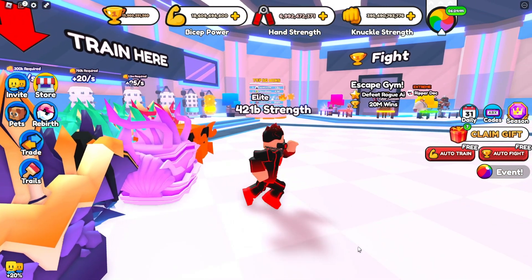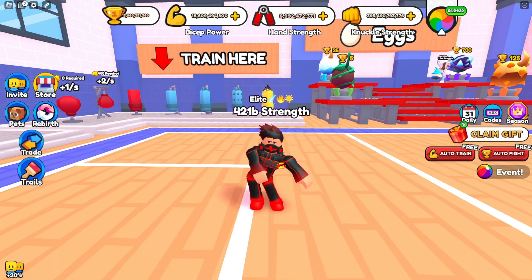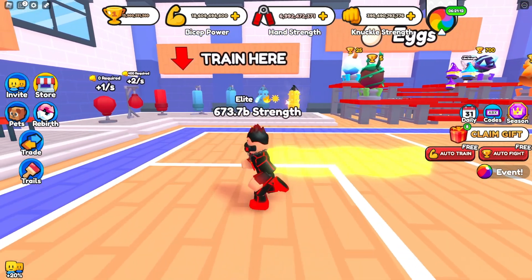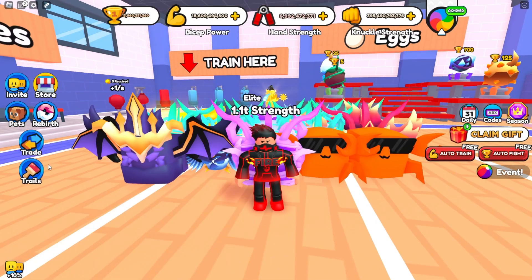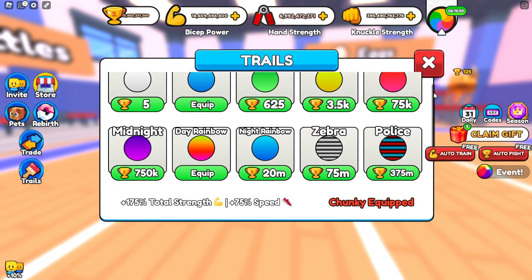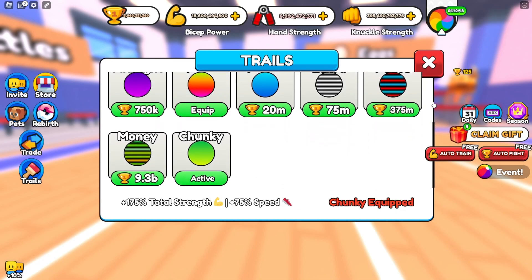Also in this update, trails give boosts. In the past, there were only three trails: Blue, Day Rainbow, and Chunky, with all of them costing under 10 trophies. Now the devs added more trails, with the best one being Chunky. So if you bought the Chunky Trail in the past, you would have this OP trail, which gives 175% total strength and 75% more walk speed.